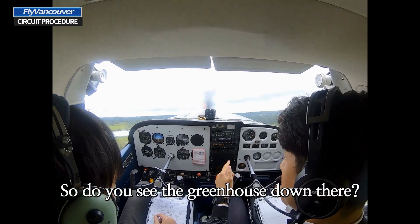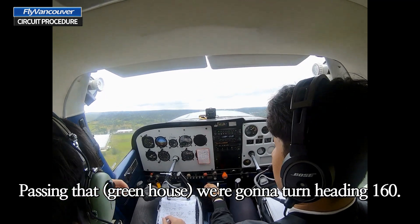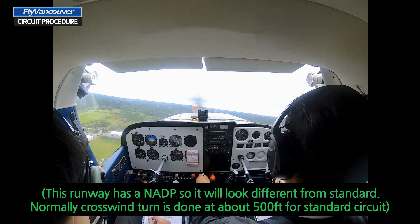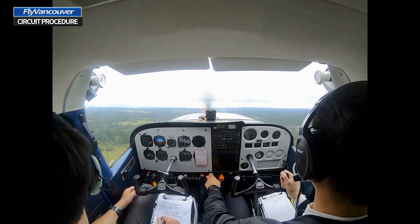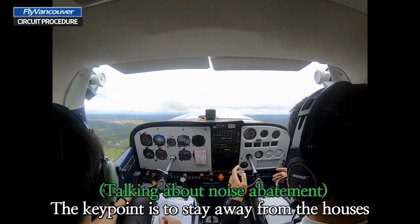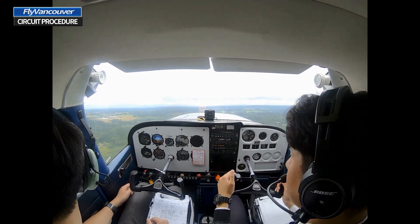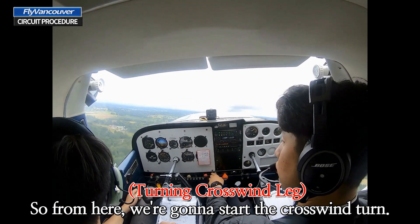Do you see the greenhouse down there? Yeah. So passing that, we're going to turn heading 160. The key point is to stay away from the houses. And that's the golf course — do you see it? Yeah. So from here we're going to start the crosswind turn.